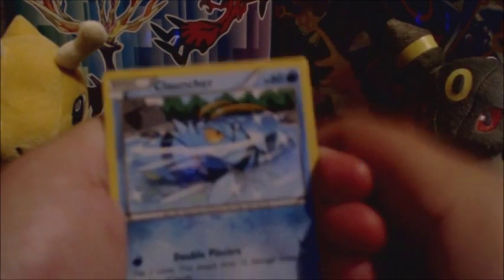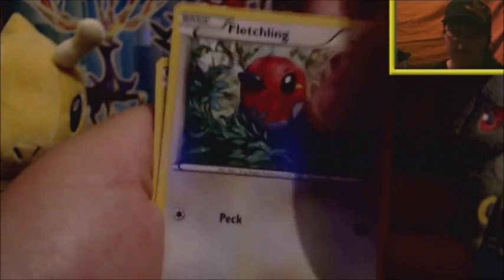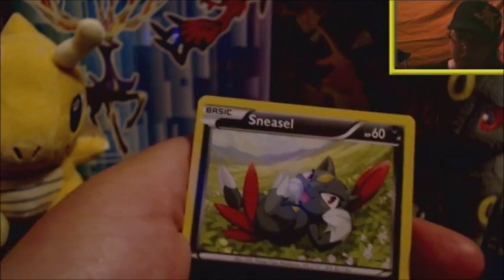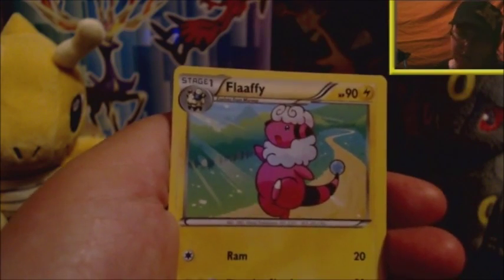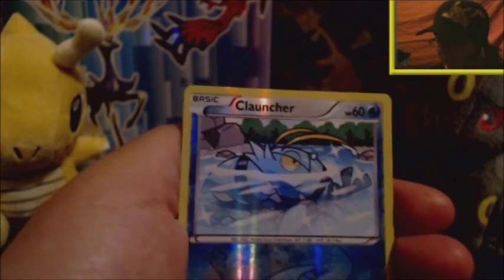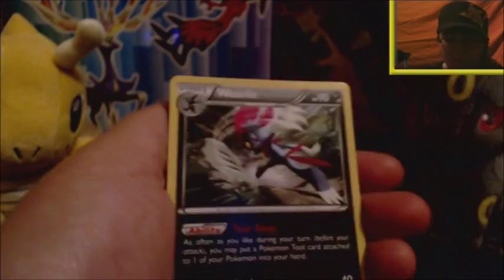Without further ado, let's get into this first pack. We start off with a Klauncher, Fletchling — apologies for the reflection of my camera in the cards — Hoppip, Sneasel, Mantine, Captivating Pokepuff, Flaffy, Steelix Spirit Link, a reverse Klauncher which is a common, and the first rare card is a regular rare Weavile — nothing fantastic to start off this opening.